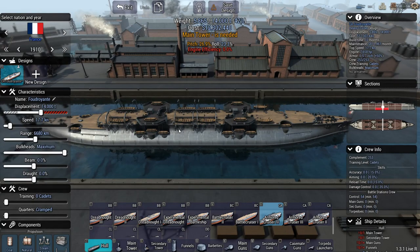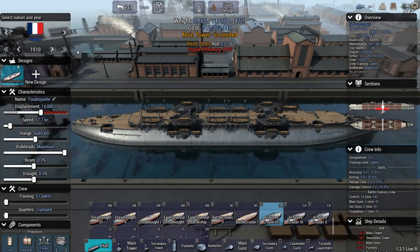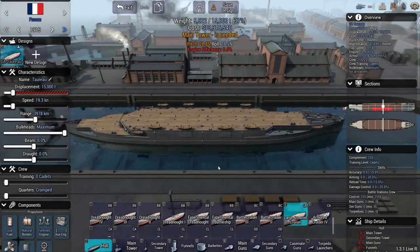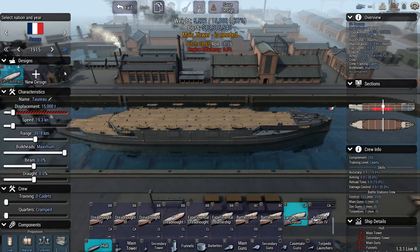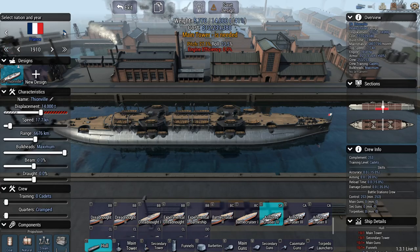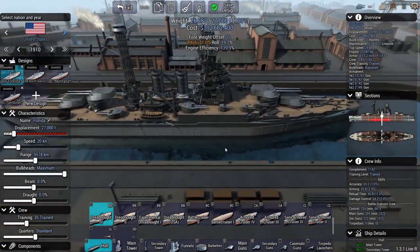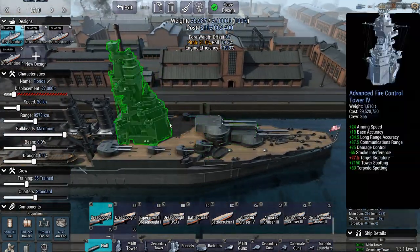I will be setting up an email account where you can send me your shared designs. I will be playing as Germany, but if you want to design some ships for my enemies, please do — something that's fun and challenging to fight, but not necessarily how I would build a ship, or maybe you build ships the same way I do. It's up to you if you want to do it.